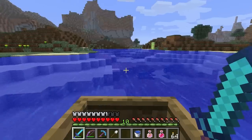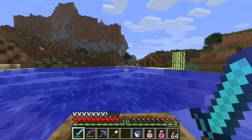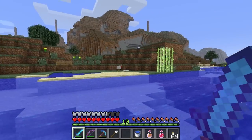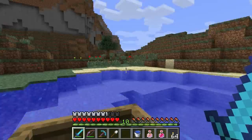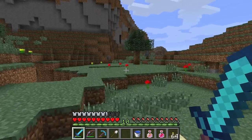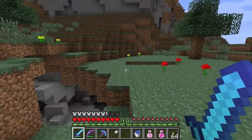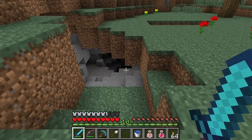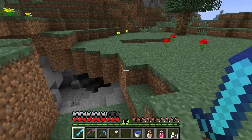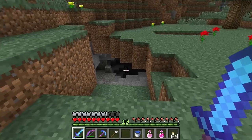Go ahead and pop a boat out of the boat dispenser there at the boathouse and follow along if you are using this map. I'll be back for you — I was talking to the chicken, not the boat. Take your boat over to the very other end of this little lagoon and head down into this pit right here, which leads down to a lot of lava. I've already done a bit of exploration here so I know exactly where to go.